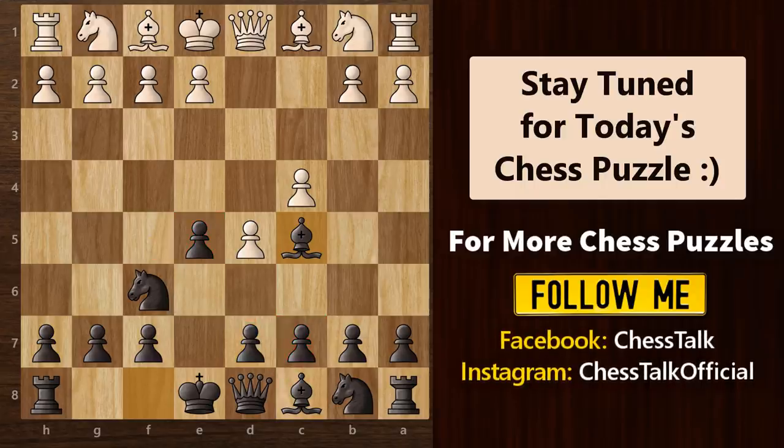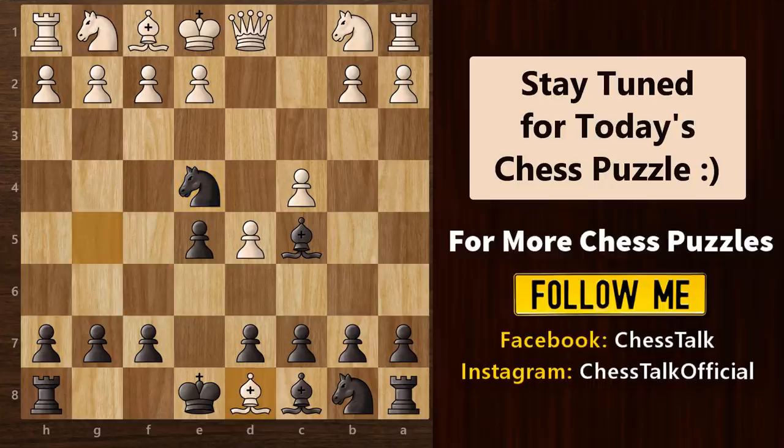Now it's highly likely that your opponent would look to pin your knight by bringing out his bishop to g5. And that's exactly what you want to see, because you have a secret little trap here. You're simply going to forget about your queen and move this knight to e4. If your opponent tries to be greedy and grabs your queen without much thinking, he will be shocked to see your next move: bishop to f2 — check and mate in just 5 moves.